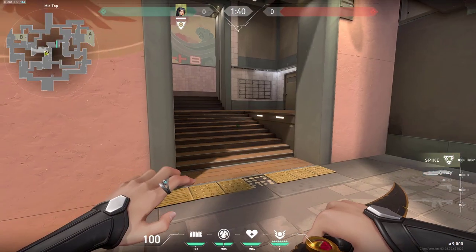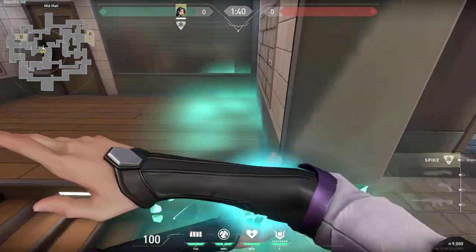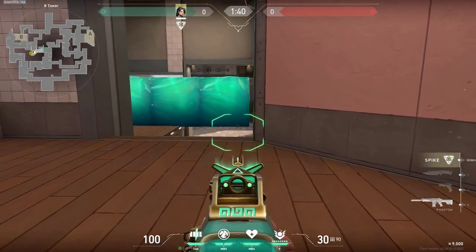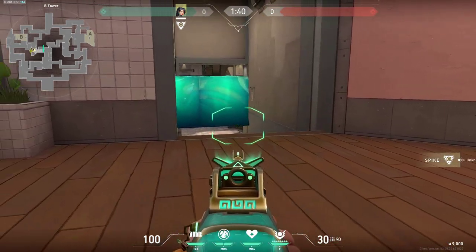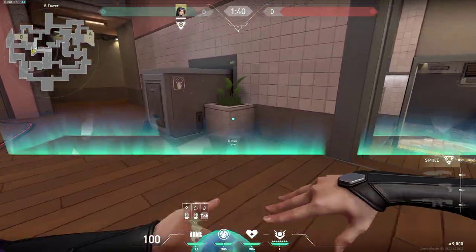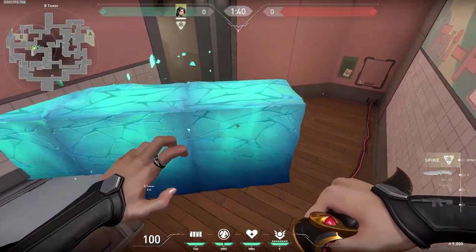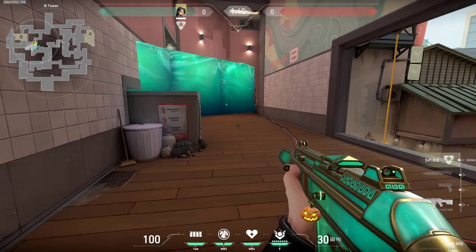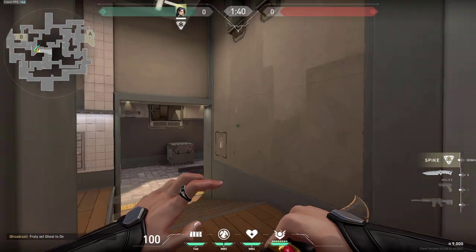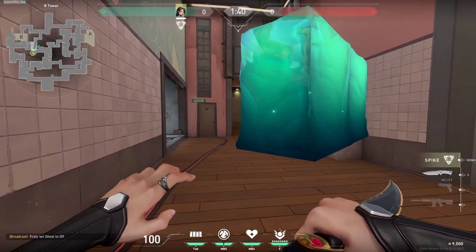Right here on mid there are two one-way walls which you can do. First like this one - then you're going to be all the way in heaven waiting for enemies to come and you can see all the way through this side. Another one-way is on this flower pot just like this - a very simple one and then you can be all the way here in the back waiting for enemies to come and they would have no chance of spotting you since you are all the way in the back.